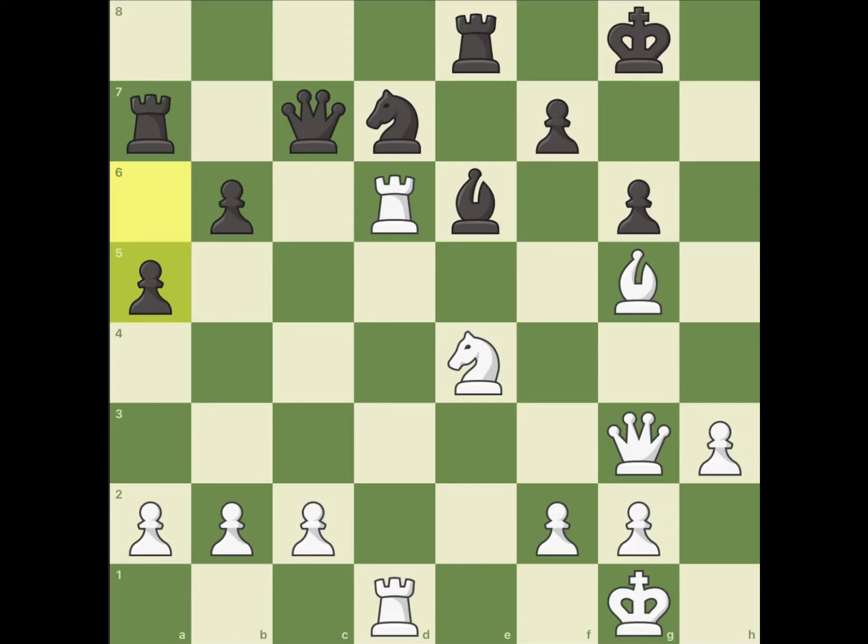Hello guys, in this position, black has just played a5, but white has a sacrifice that stockfish may not like, but will trick many, and it is rook d7.